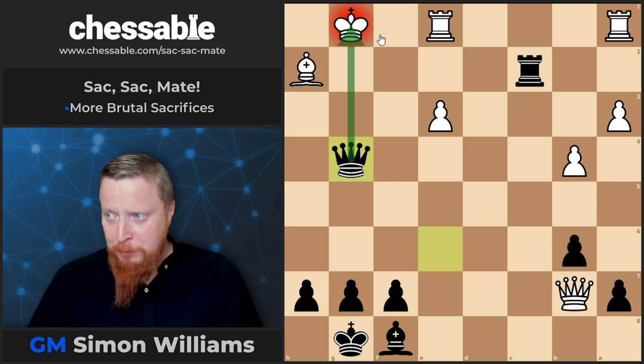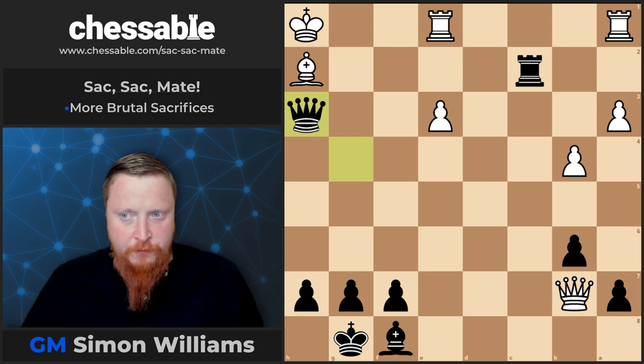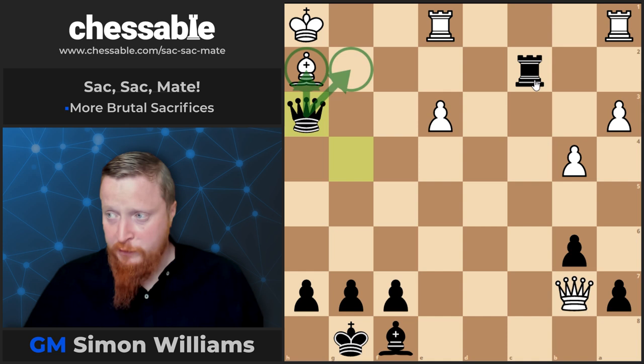After king to h1 — otherwise the bishop drops — we have queen to h3. And white is mated because he cannot defend two focal points, g2 and h2. These are the kinds of things we discuss: how you take advantage of such things as focal points.